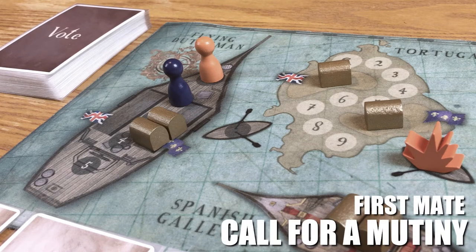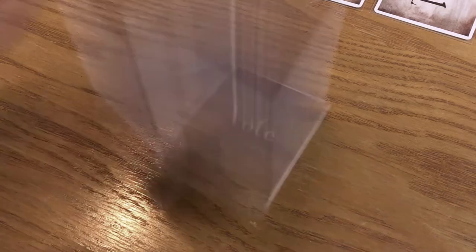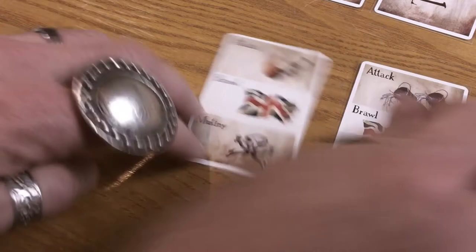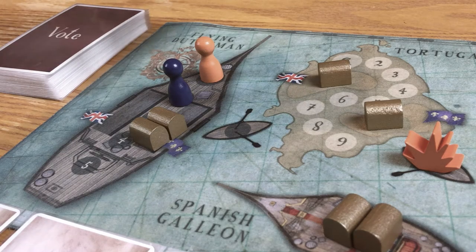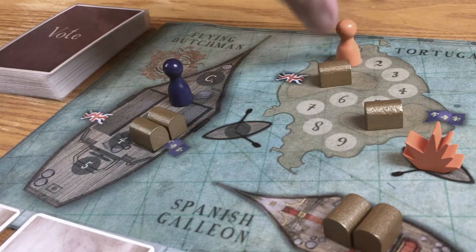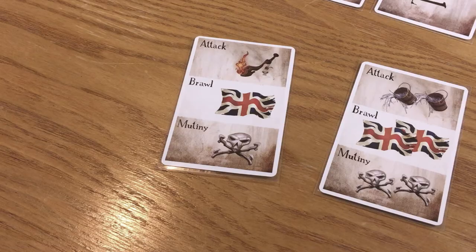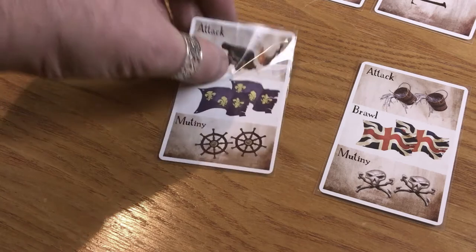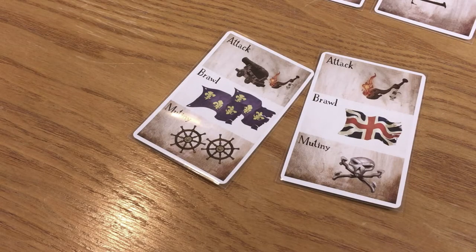Call for a mutiny: if you fancy a promotion, kickstart your career by calling for a vote to remove the captain. Voting works the same as before, except this time the captain won't be adding a vote card — could be a bit biased. You'll need a majority of skull and bones. If you pull it off, move the captain's token to the back of the line on Tortuga. Everyone on your ship moves up in rank. If you get more wheels, nothing happens — it's just terribly awkward. Discard and replace vote cards and everyone gets on with their lives.